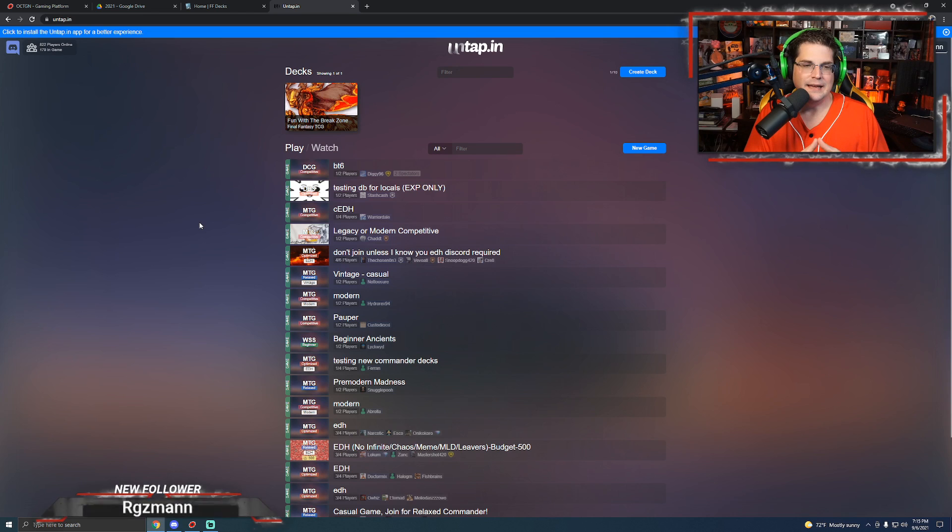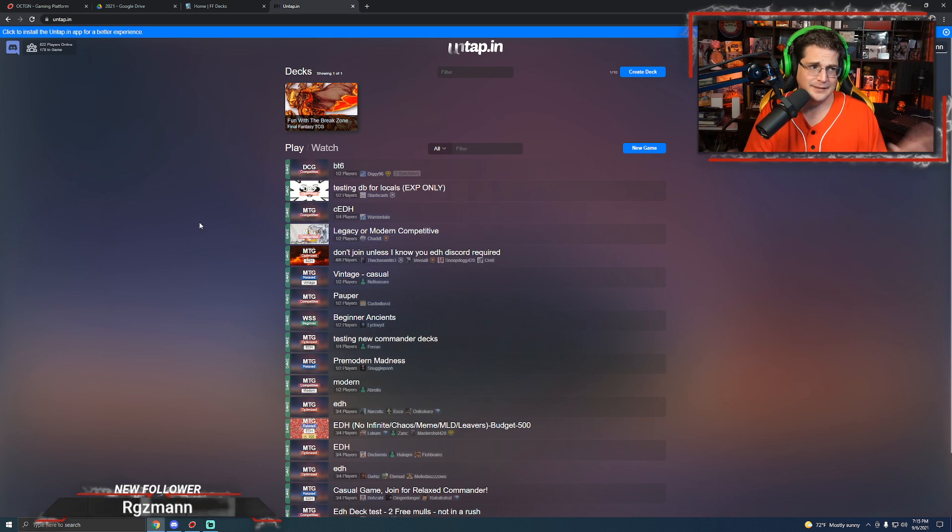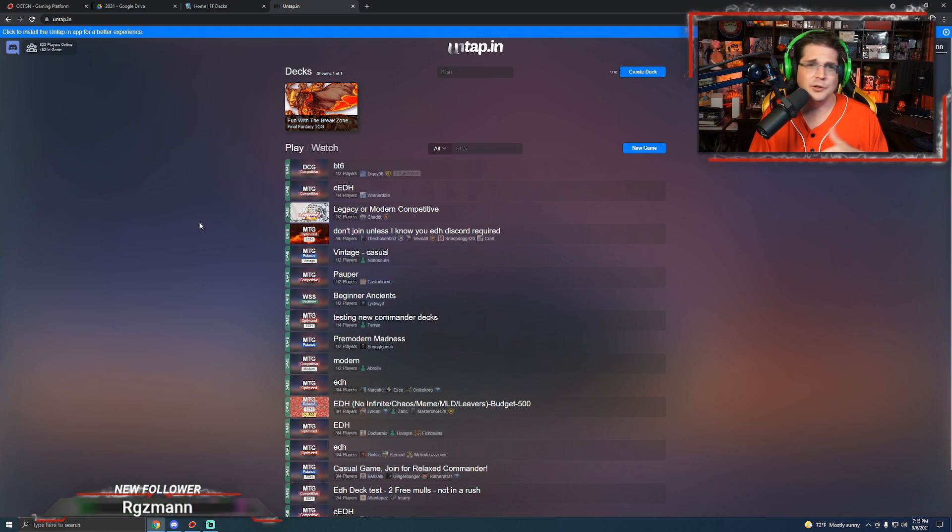The bad part is Untap is basically a tabletop — that's pretty much it. There are very few automatic things a game that Untap does. It's a great platform if you and I are playing and we both know how to play — no questions, both familiar with stacks, how things resolve, keeping track of power increases and things like that. You manually interact with every card, so I would suggest having a very decent if not strong understanding of the game, and that your opponent has the same.